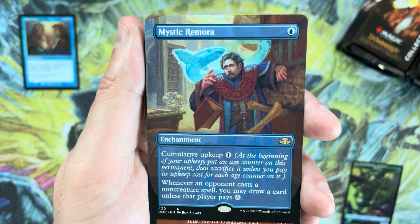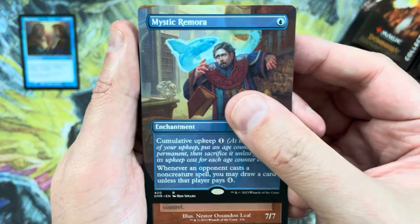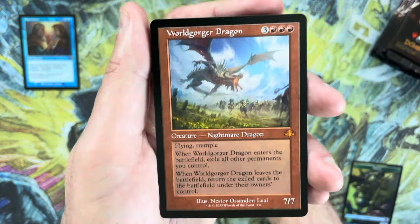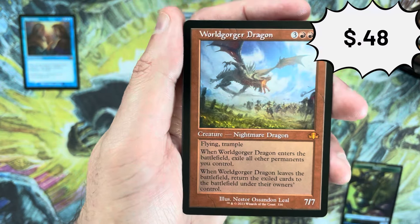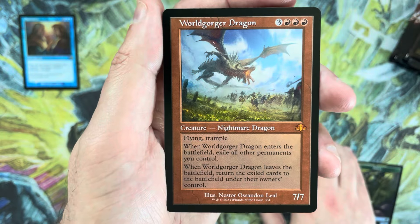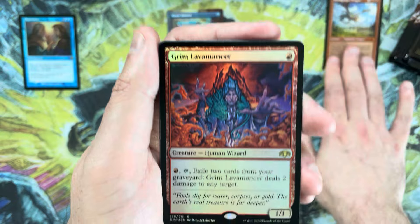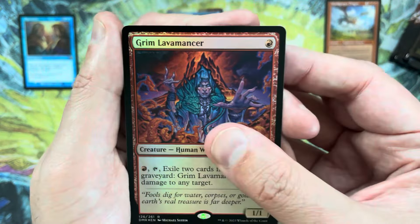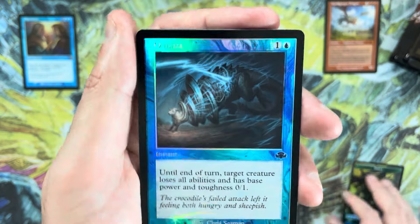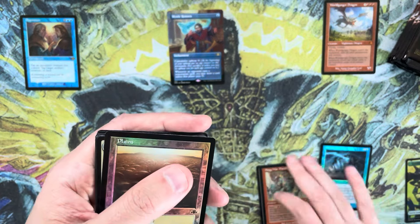Mystic Remora in the borderless range is probably around six to eight bucks. Our first mythic of the box is a World Gorger Dragon — once a world beater, but other than combo potential it's really not a thing anymore, and definitely not a value thing unfortunately. After that, a Grim Lavamancer — a card that also once had its day in the sun. Foil Overgrown Tomb, Mortar Marshal — that seems good.